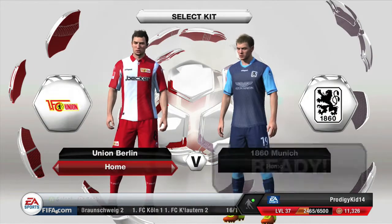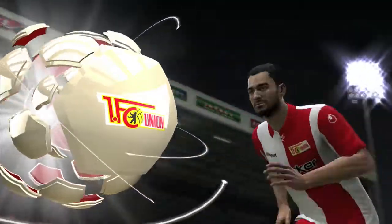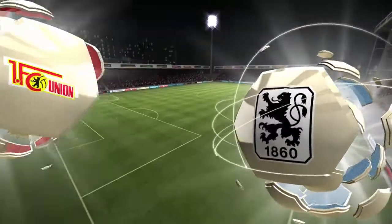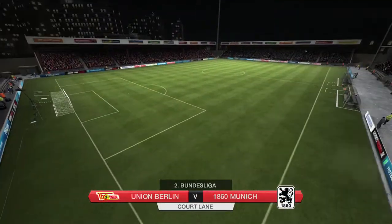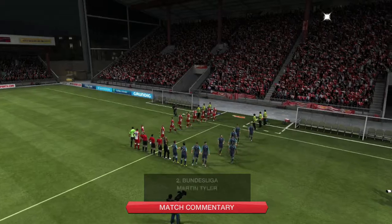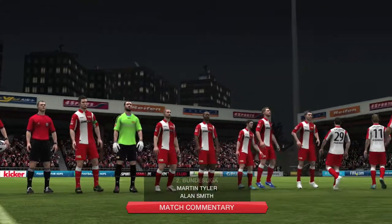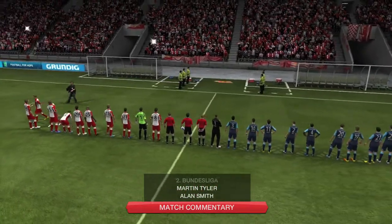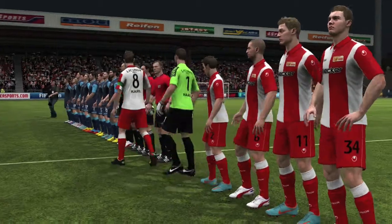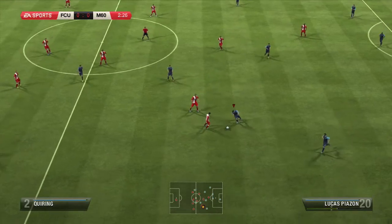The next game was an away fixture, playing Union Berlin. I believe they were about mid-table when we played them. We've been really inconsistent away from home. I still attribute it to Picard not being there — the team feels so much more effective when he's in the lineup. His weak foot feels a little better than three stars where it's actually weighted. He's fast, he can cross — just a good overall player.